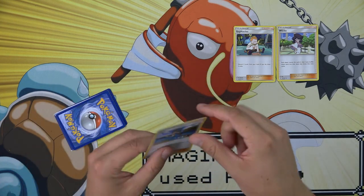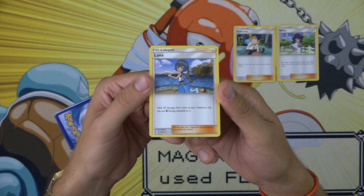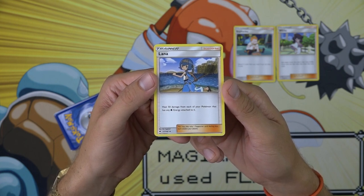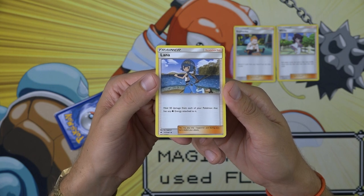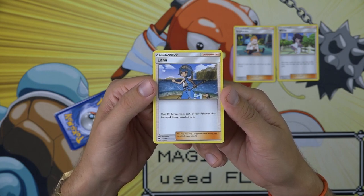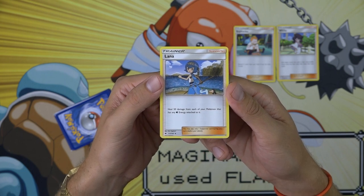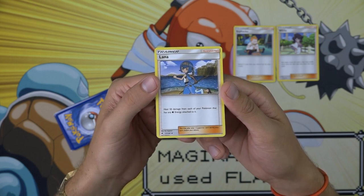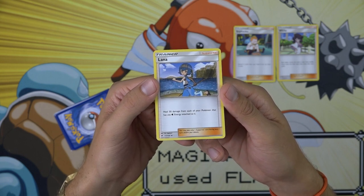Number 6, we have Lana. I actually didn't even know that this was a supporter in the set — I had never heard of it before searching through the bulk Darium had from the boxes he ripped. I actually even misread the card the first time. I originally had Lana at the bottom of my list because I read it as heal 50 damage from a Pokemon that has a water energy attached to it, and thought it was just a worse Pokemon Center Lady. But then I read it again and saw it actually says heal 50 damage from each of your Pokemon that has any water energy attached to it. When I look at it in that light, it can heal all of your Pokemon in play that have water energy attached, which is an inherently powerful card.